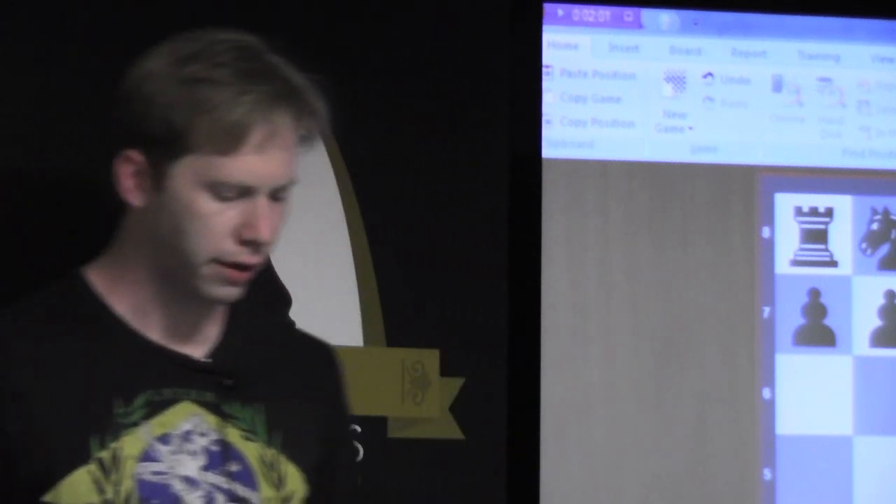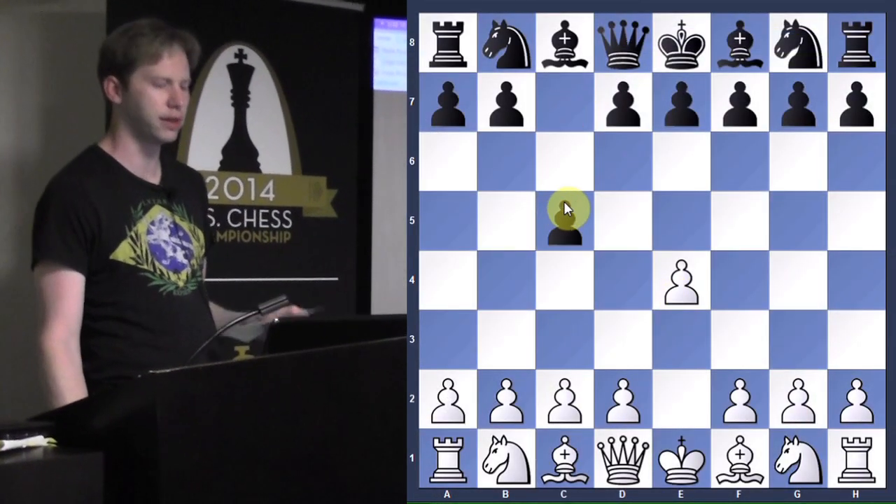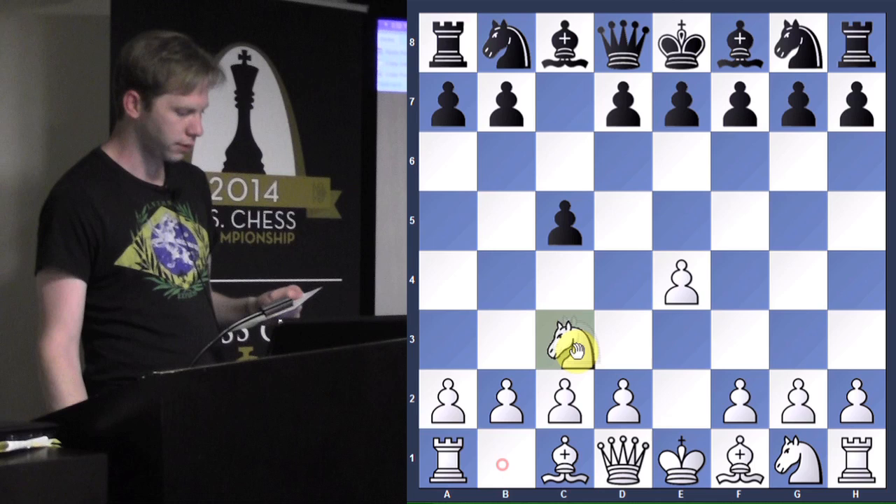We're going to be doing this week's edition of Analyze This. Does anyone have any games they want to look at? Okay, so this was your game - who's your opponent? Arthur, okay, he's not here. So what's your name again? David. Okay, so David was white and he played e4, and black played c5 - so this is the Sicilian Defense. Knight c3.